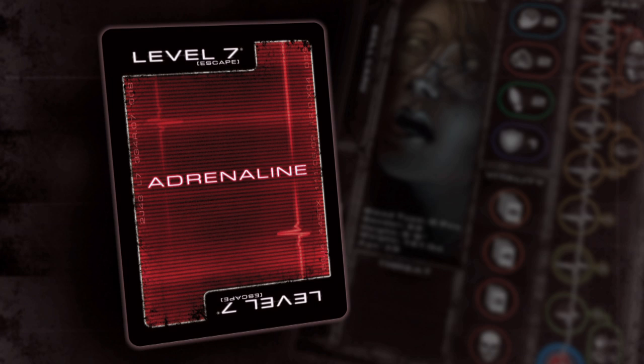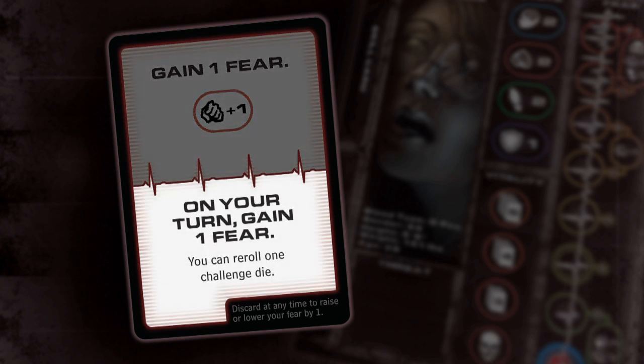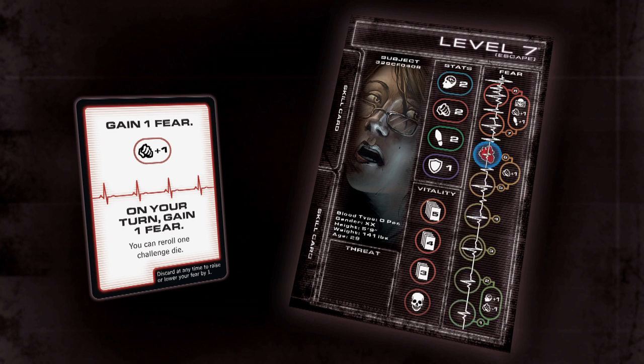Managing your fear is done primarily through playing adrenaline cards. Each adrenaline card has three different uses. The first allows you to increase a stat to roll more dice when attempting to overcome a challenge. The second are helpful effects ranging from allowing you to move an enemy, lock a door, or re-roll dice when resolving a challenge. The third, common to all adrenaline cards, allows you to discard the card to adjust your fear by one point. Playing an adrenaline card requires your fear tracker to move either up or down a certain number of points, and different positions on the fear track give you bonuses or penalties.